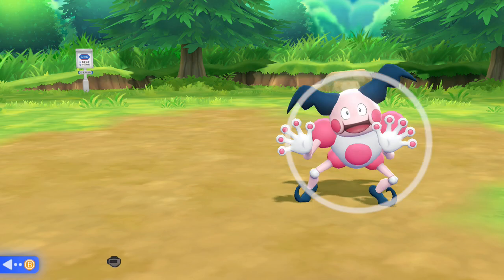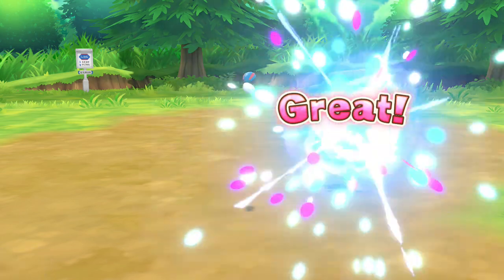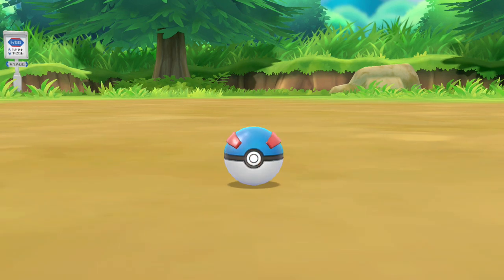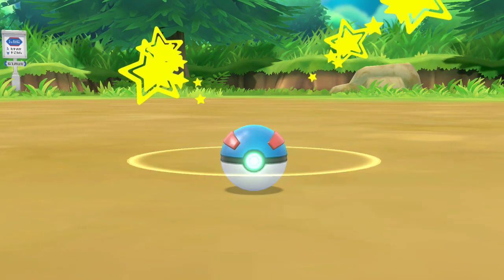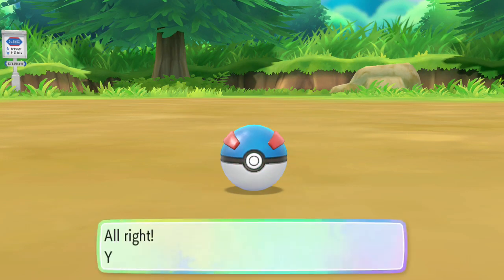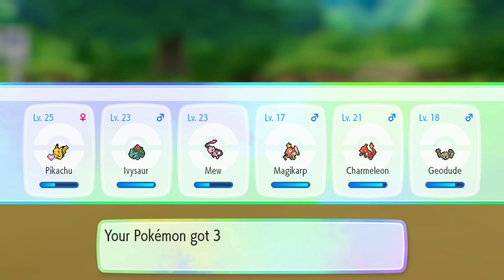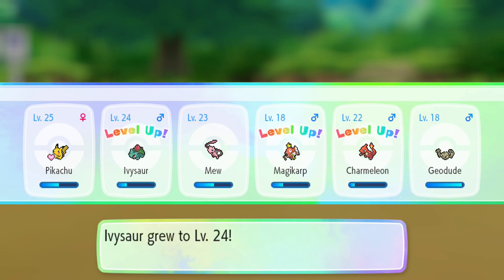And of course, once you do, all you need to do is simply try and catch him. You can use a Raspberry like I chose to do, you can use a Great Ball, or you can just start chucking Pokéballs at him. Whichever way it is you choose to do, that is how you get Mr. Mime in Pokémon Let's Go Eevee and Pikachu.